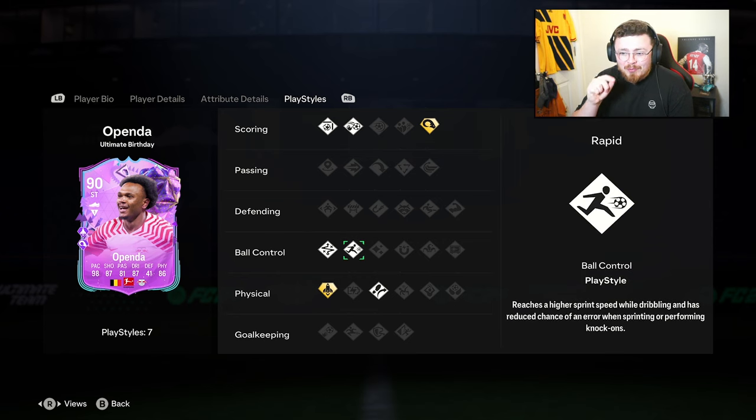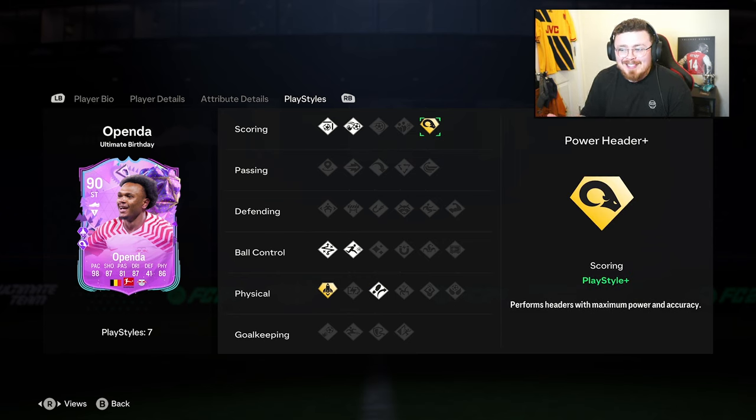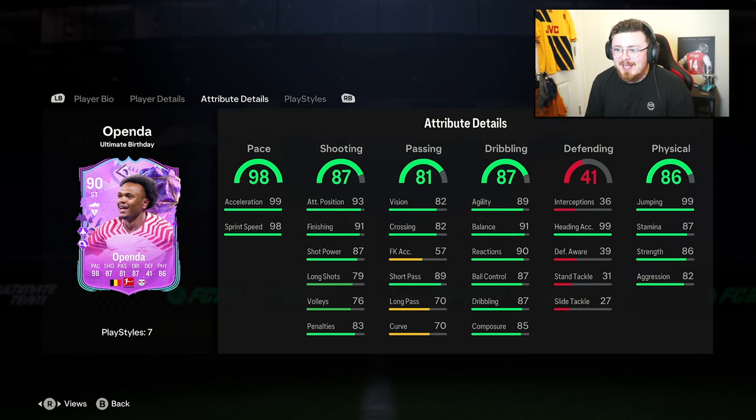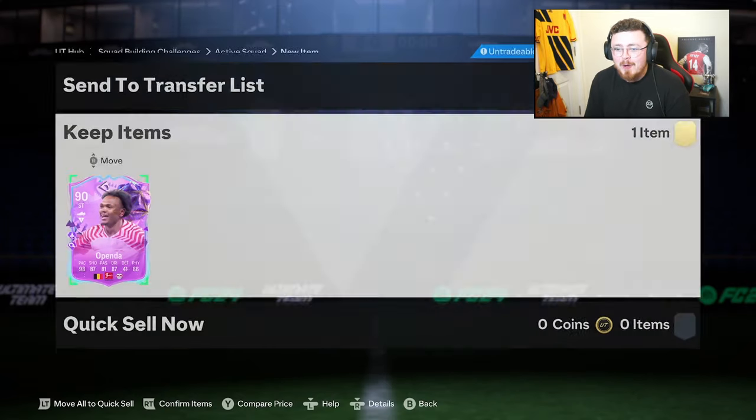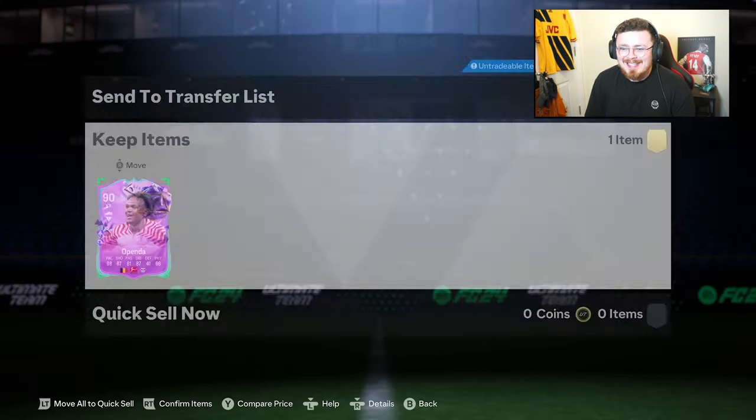In regards to playstyles, this is where I'm a little bit excited. Quick Step Plus — a rapid technical traveller. Power Header, of course, and whipped crosses — I think everyone is using those these days, so it's nice to have that in your locker. Chip shot and finesse shot as well — there's serious potential here, there honestly is. For the chem style, finisher all day is what I'm going to give our boy. Let's get straight into the gameplay!